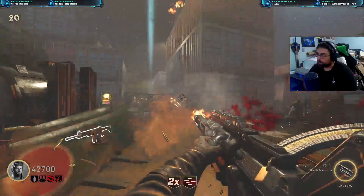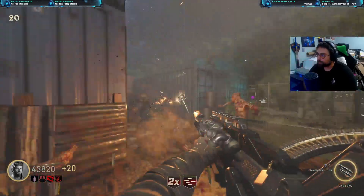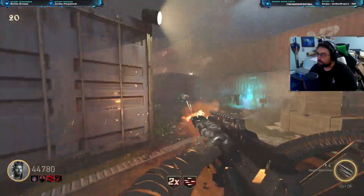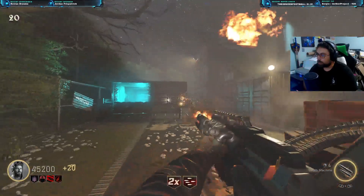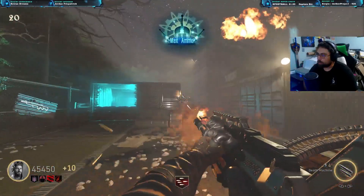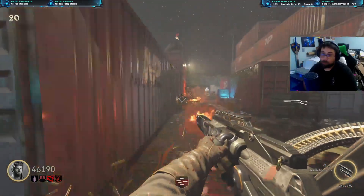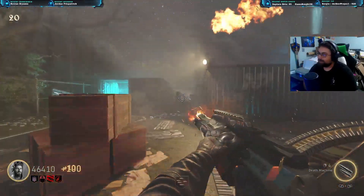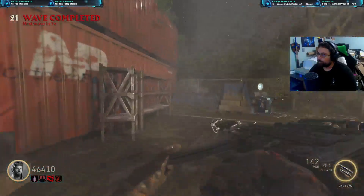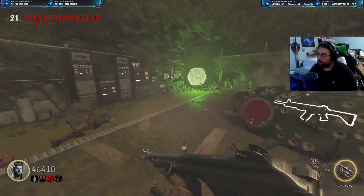I actually like this one a lot. I would have liked a little top area with a few extra perks, but as a small survival map this little teleporting Pack-a-Punch feature is kind of cool. It's definitely got some special stuff to it — like a ladder that'll kill you. A lovely ladder that will kill you.